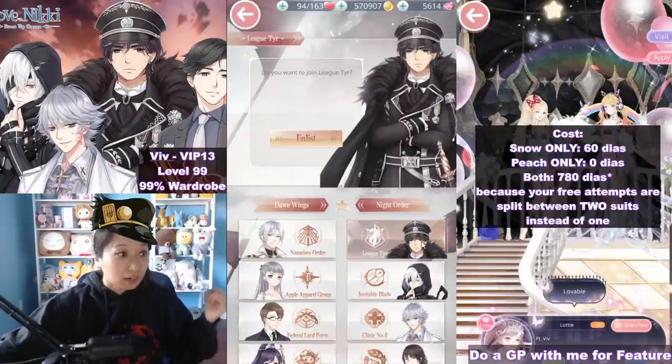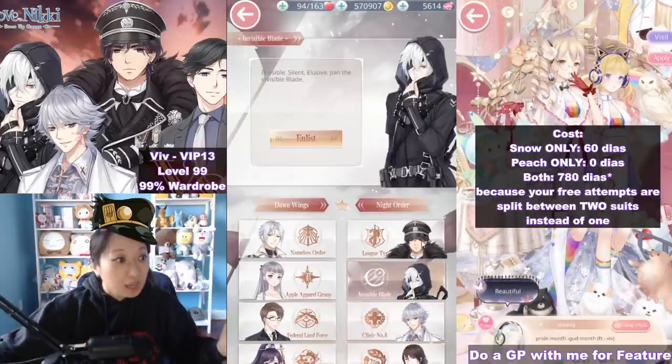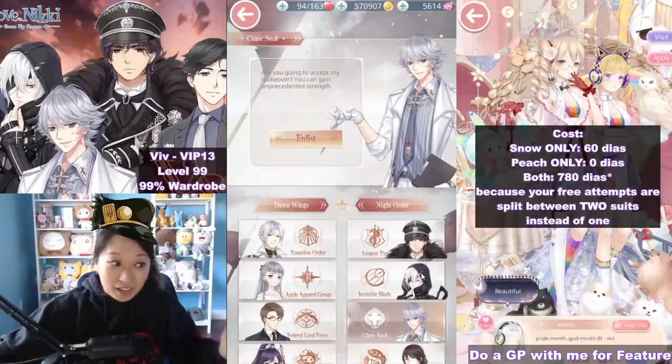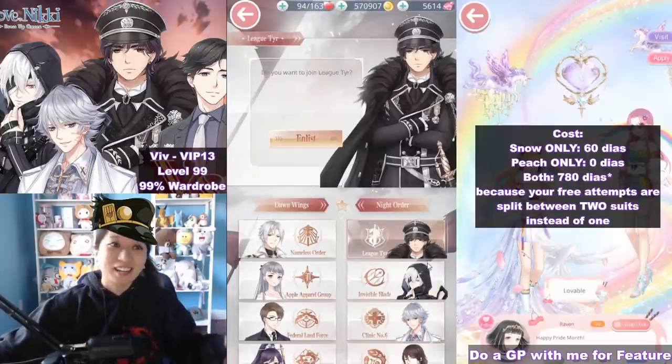You can pick either Nidhogg, Shade, Demon Doctor, or Zoo. In the Love Nikki English server, the Night Order always wins — there is never a time in which the Night Order loses. So if you want more free diamonds and more free event currency, I suggest joining the Night Order.